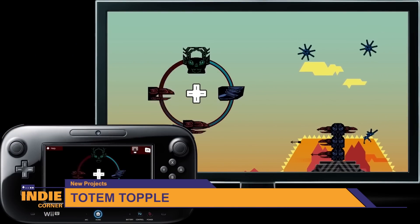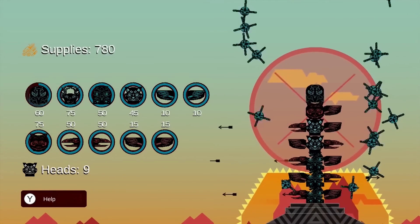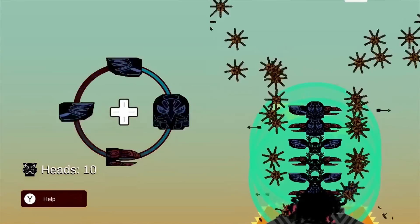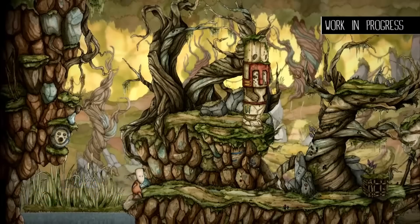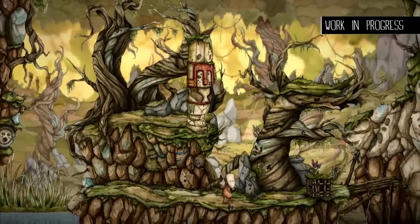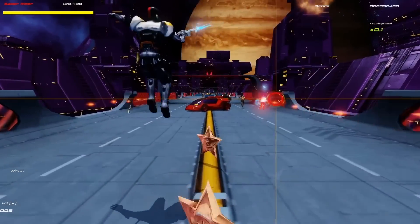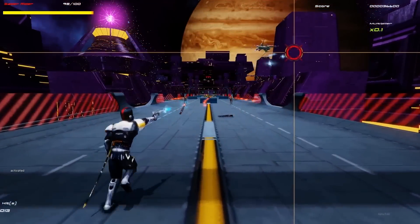Another new Wii U title is Totem Topple, a vertical castle defense game where you add new types of defense totems one on top of another to fight off incoming enemies — if an enemy reaches your base, your totem drops down a peg. Lastly, the beautiful-looking Candle is coming to the Wii U, a puzzle adventure game where you explore a 2D land and solve puzzles by interacting with different elements and placing items in certain ways. Also looking for crowdfunding, Saber Rider and the Star Sheriffs — inspired by the 1986 Saturday morning cartoon — has a stretch goal for the 3DS on Kickstarter. The game is a 2D 16-bit space western run-and-gun shoot-em-up seeking $75,000 in funding.